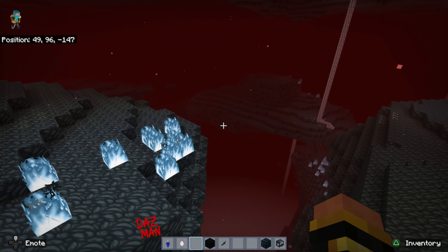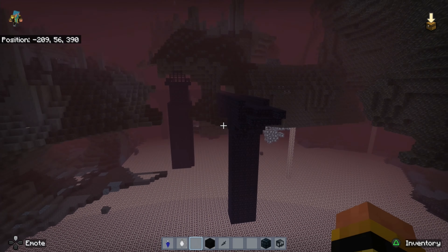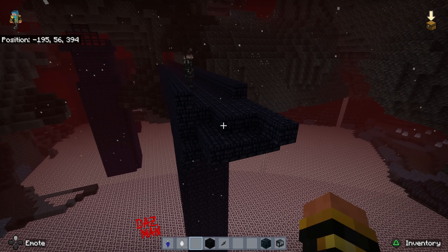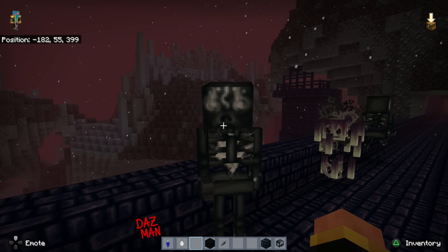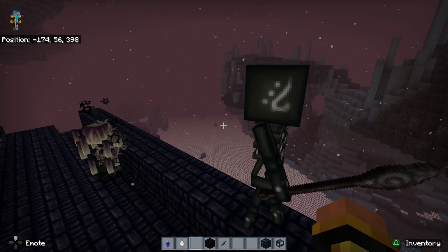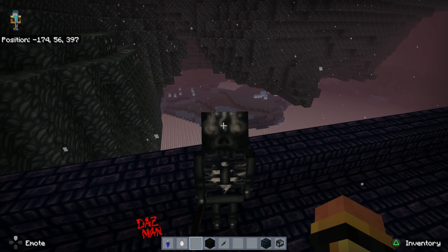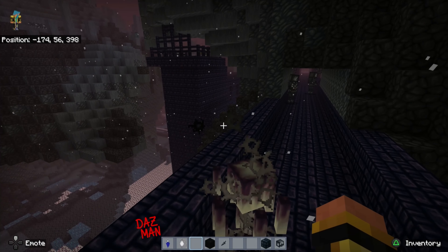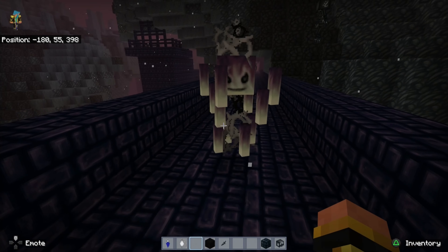Rather shockingly, I've flown for ages and found a fortress before a ghast. We have got a Wither Skeleton here — I don't know how much is a copy-paste from the normal skeleton, but it's definitely darker. I like the little markings on his forehead and they do go onto his scalp as well, which is good.